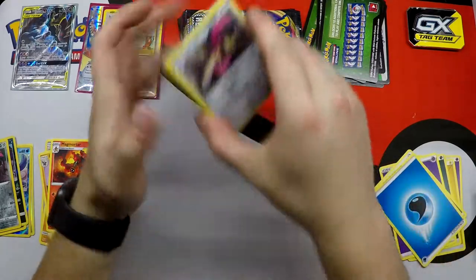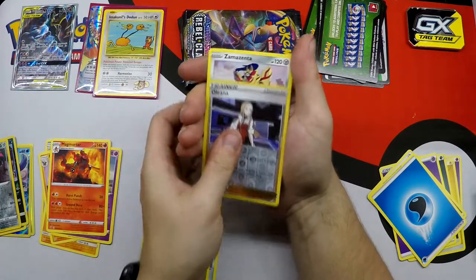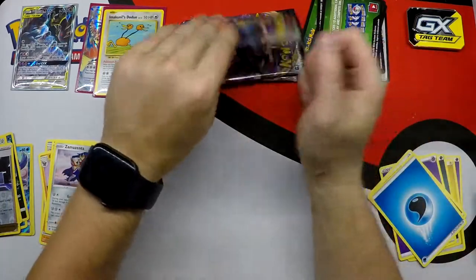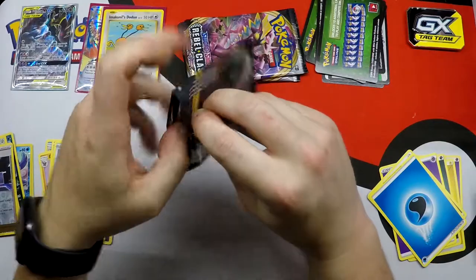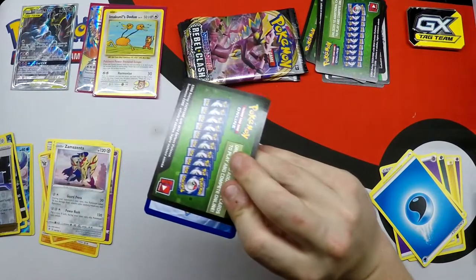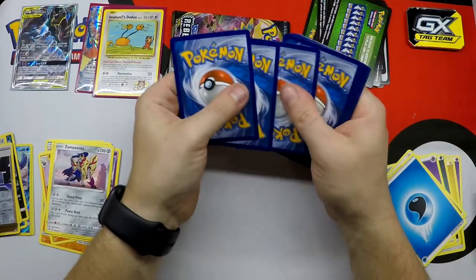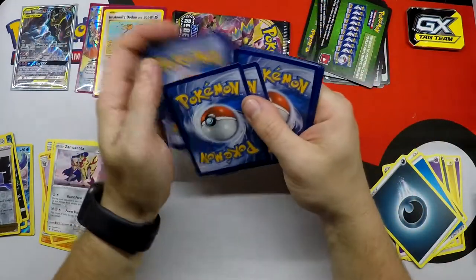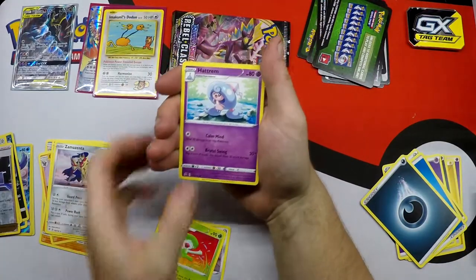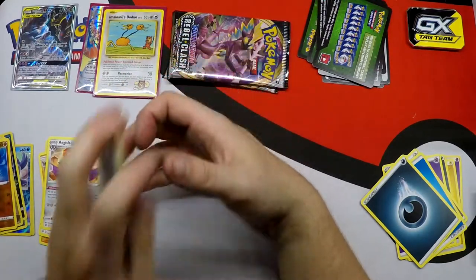There's our energy. Dewpider, Heracross, Capacious Bucket, Reverse Holo Alolan Ninetales, and Zamazenta Regular Rare. Green Code Cards, and we got two packs left. Can we get a change of heart? Dewpider, Lombre, Hatterene, Gargle, Reverse Holo, and Aiga Slash Regular Rare.